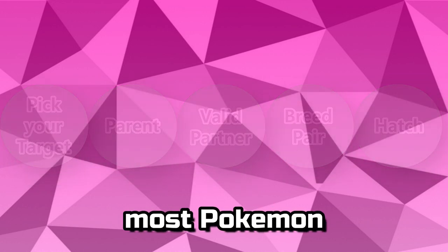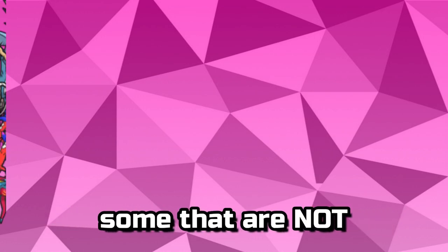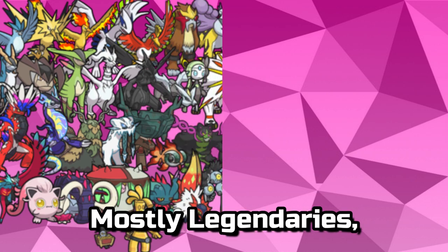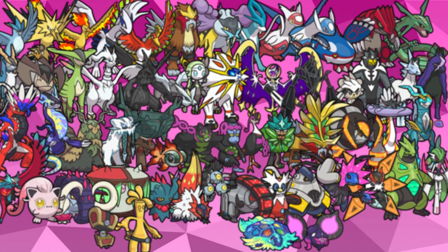Be aware that most Pokémon are obtainable via breeding; however, there do exist some that are not — mostly legendaries, mythicals, and the paradoxes. Every unbreedable Pokémon that appears naturally in Scarlet and Violet are on screen now, so if you see one you wanted to breed, I'm sorry, but they are not capable of it.